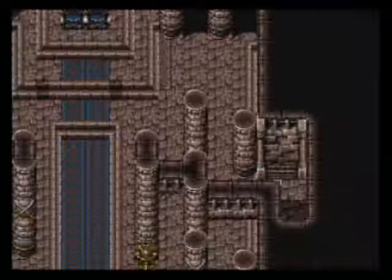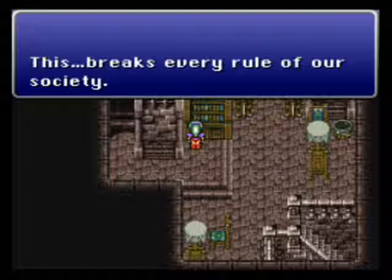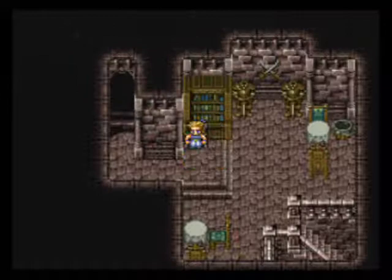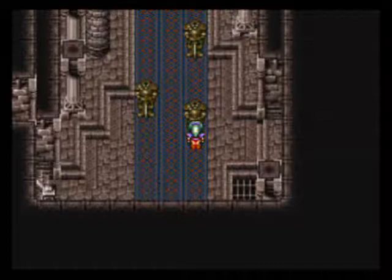Now let's head over here into the room we unlocked. Those stairs wouldn't be there before unless we checked the secret switch on the floor. There's some lore about a queen wanting to bear her love to Odin — love between human and Esper. We also find an X-Ether. Down the steps we go. Check the armors, cause there might be something in them.